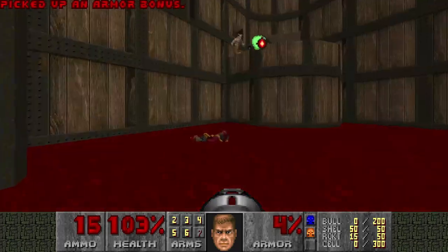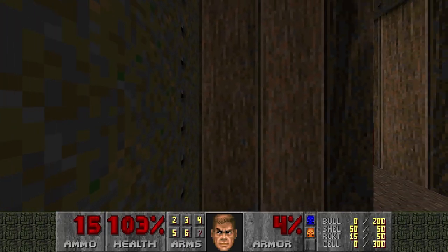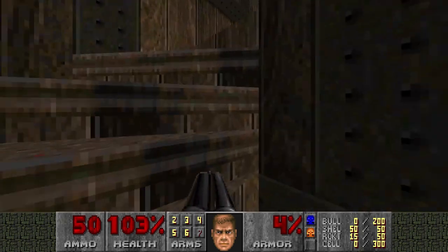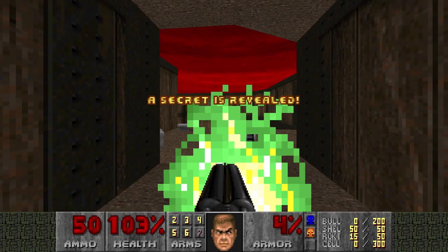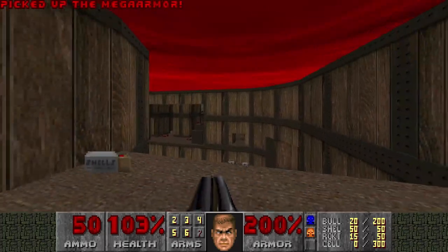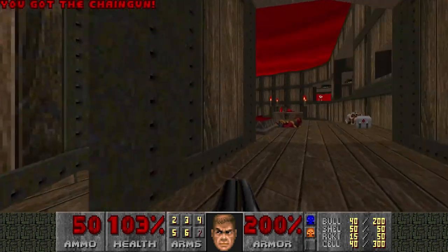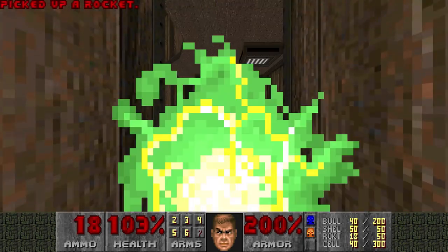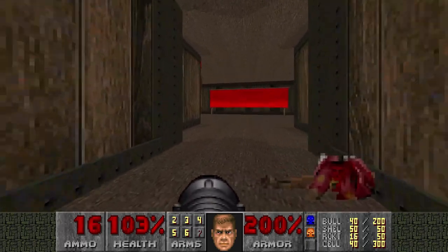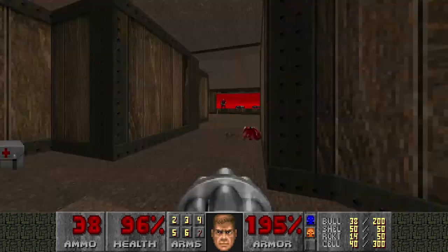Let's kill the Hell Knight. Did I release the Revenants? No. There is a teleporter here — very nice one. Mega armor, very much needed. Let's jump here. And there's some green armor here if you want, but blue armor is superior. Kill the Revenants. And now there's going to be a Chaingunner Trap because of Plutonia. Jesus. What were they thinking?